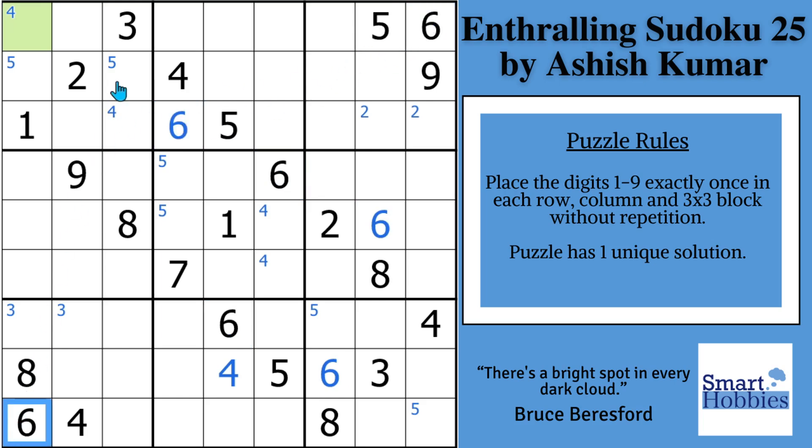We can solve for six in block two. With these two sixes and this six, solve for a six here in block one, displacing that Snyder five — so we can immediately solve for the five right away. And with these two sixes and these two, we can solve for a six — the last six in block four.